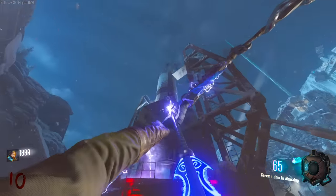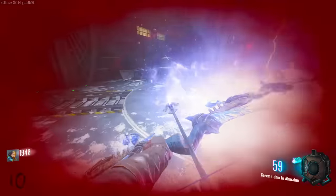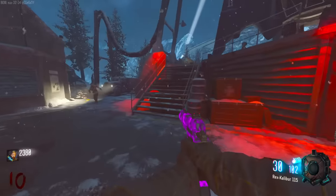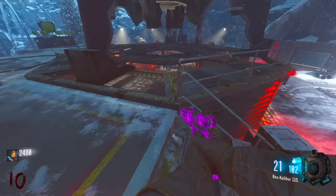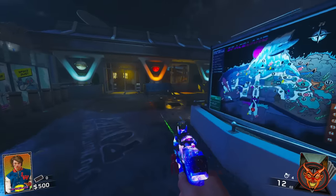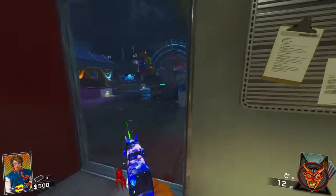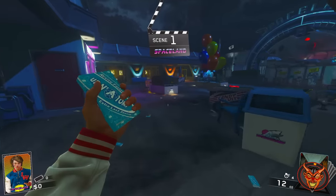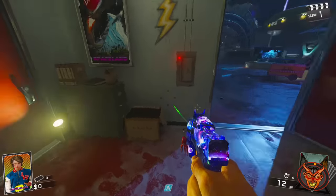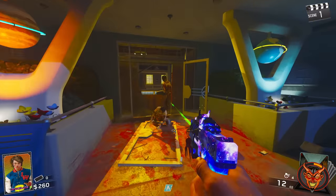Let me know if you guys agree that this is the best Black Ops 3 map. I don't personally agree - I still think Shadows of Evil is better. But it's definitely up there, it's one of the better maps in the game. Other than that we'll move on to our next game, Infinite Warfare Zombies. The map you guys voted for was Zombies in Spaceland with 85% of the vote. This one was pretty obvious that it was going to win - like bro, we all know this is the best map in this game without a doubt.